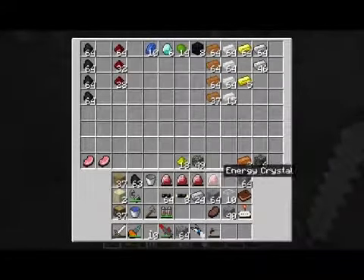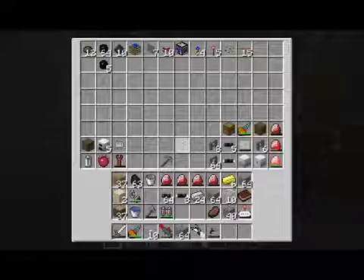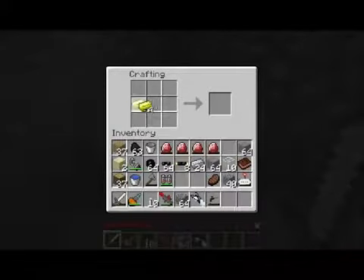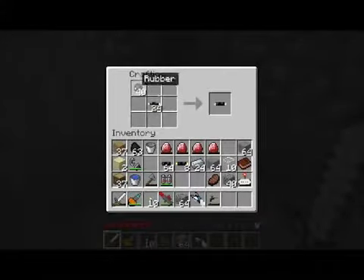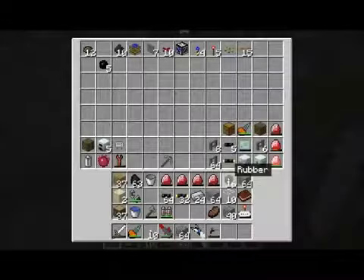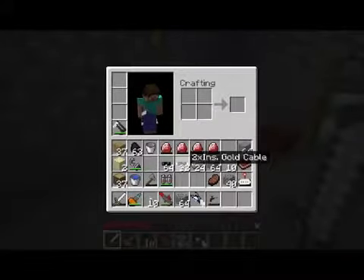So I went ahead and made a couple energy crystals real quick, got some cables. I do want to make a little bit more gold cable. And if you remember, gold cable can be double insulated. So you stick it in there with some rubber, and then you get 2X insulated gold cable by sticking that in. A good amount of rubber used to do that. Now we've got plenty of gold cable. Gold cable also has energy loss, just like copper does.